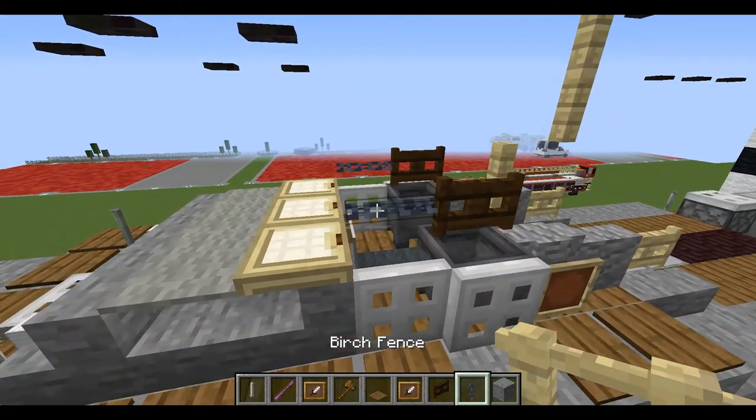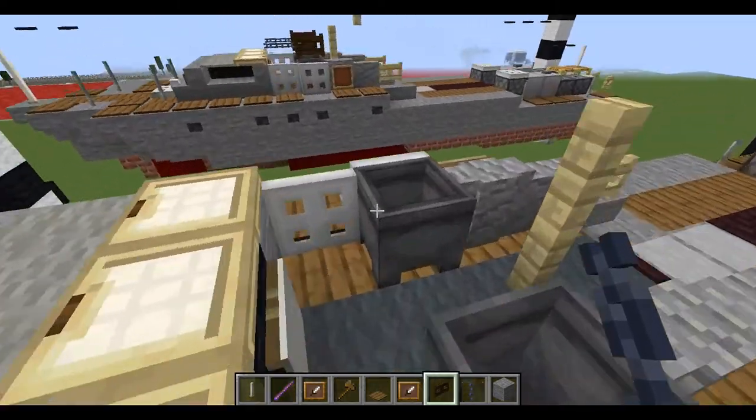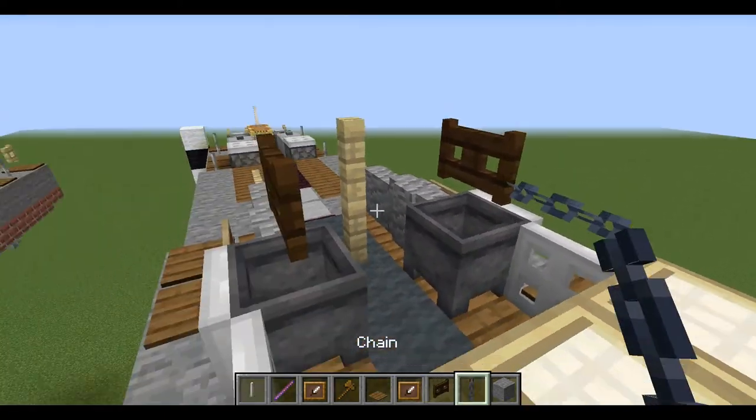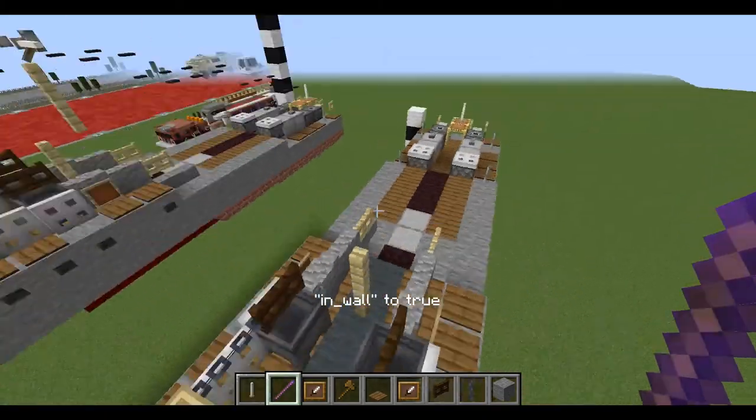Next, for our machine guns — I don't know if these are the 7.62s or the 50 cals — a birch fence gate with chain, and we can set in-wall true to lay them down.